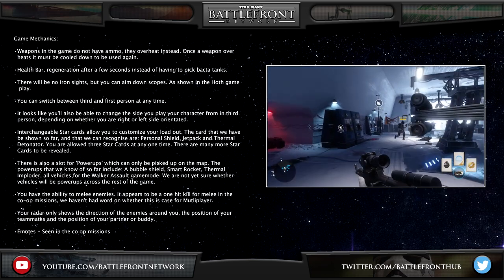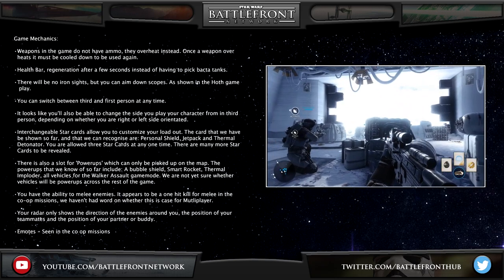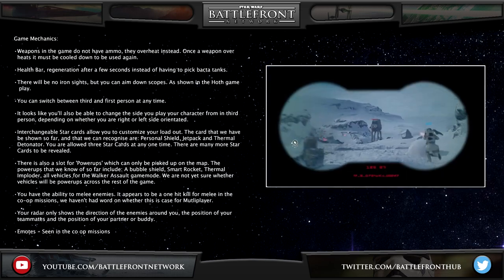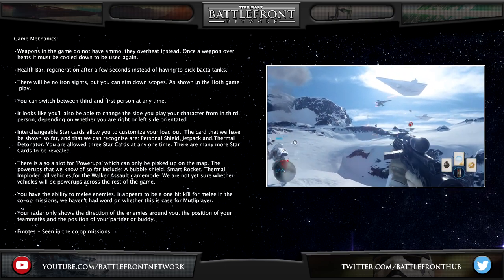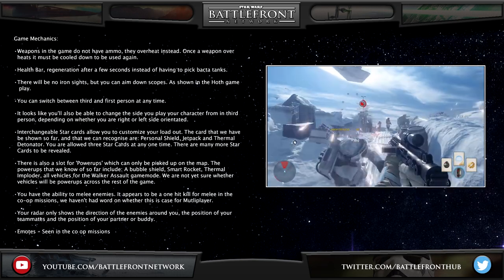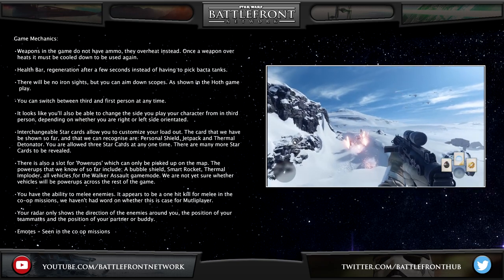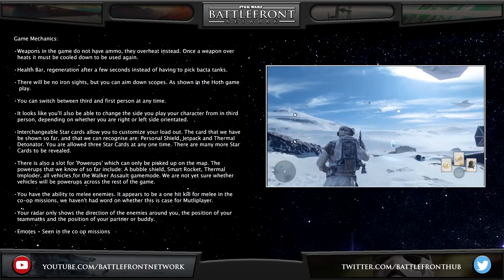Interchangeable star cards allow you to customise your loadout. The cards shown so far that we can recognise are Personal Shield, Jetpack, and Thermal Detonator. You are allowed three star cards at any one time, and there are many more to be revealed. There is also a slot for power-ups, which can only be picked up on the map. The power-ups we know of so far include a bubble shield, a smart rocket, thermal imploder, and all the vehicles for the Walker Assault game mode. You have the ability to melee enemies, and it appears to be a one-hit kill for melee in co-op missions. Your radar only shows the directions of enemies around you, the position of your teammates, and the position of your partner or buddy.